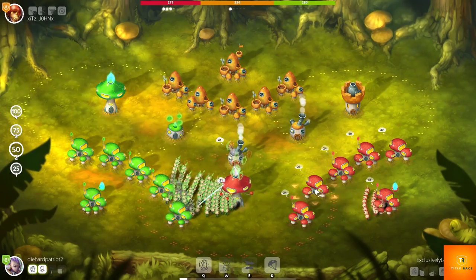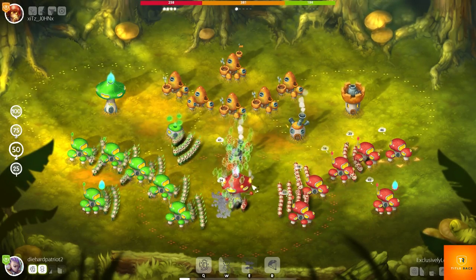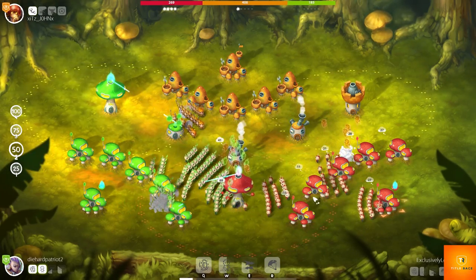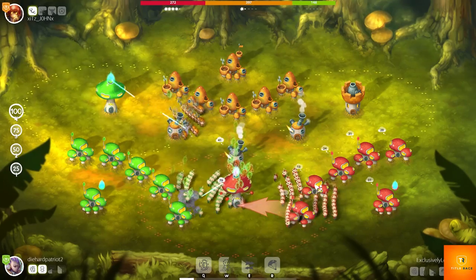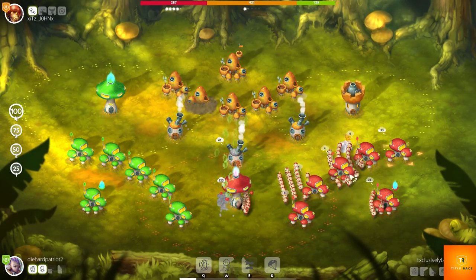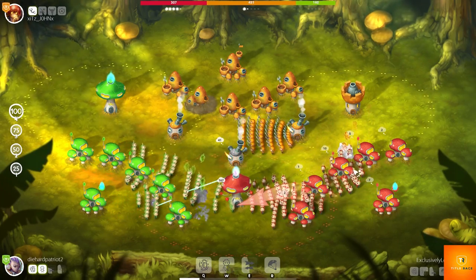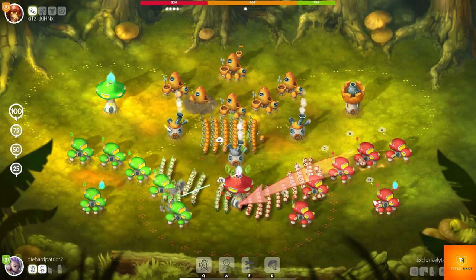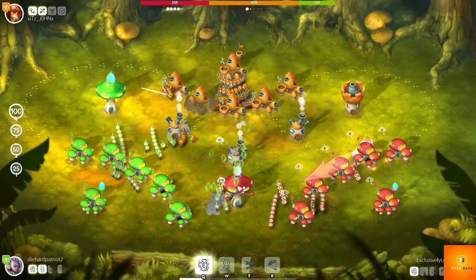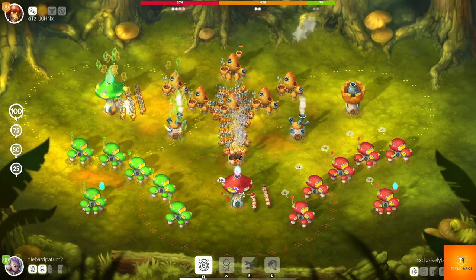Even though he's moving a lot of people there, I had almost 200 minions at that location, so he can't actually do anything. Because I have so many mushrooms creating minions, I can easily just redirect them — it's not an issue. The best strategy in this game is to create minions over and over again so you never run out.